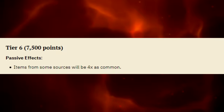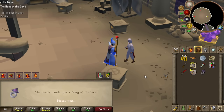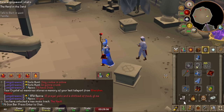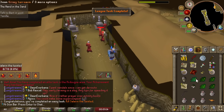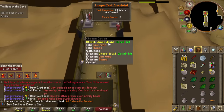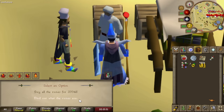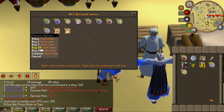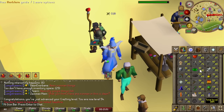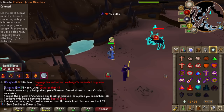I wanted to unlock tier 6 relic 2 for the 4x drop rate passive before Raids 3, as it would definitely save me a lot of time grinding out the Shadow and the rest of the drops, and obviously at things like Chambers. As much as I love to be efficient and push for the next tier as fast as possible, I can't help but get distracted with other shiny tasks. As a result, I ended up reaching my TOA sub goal by the next morning.